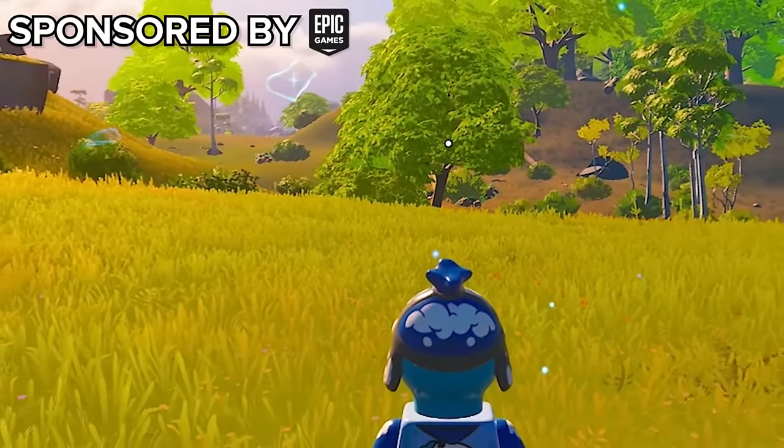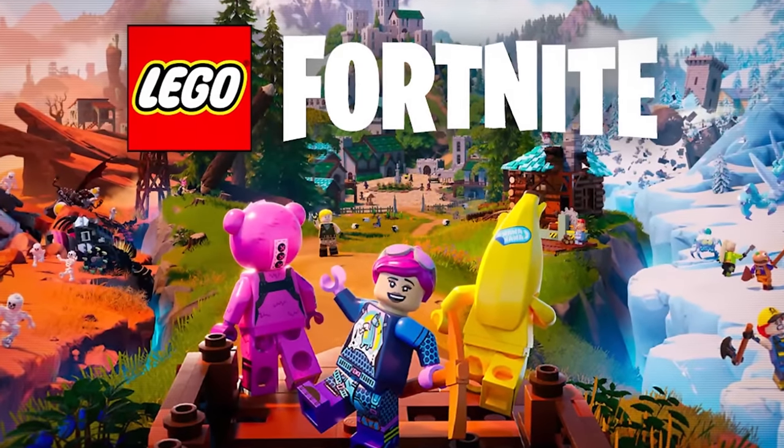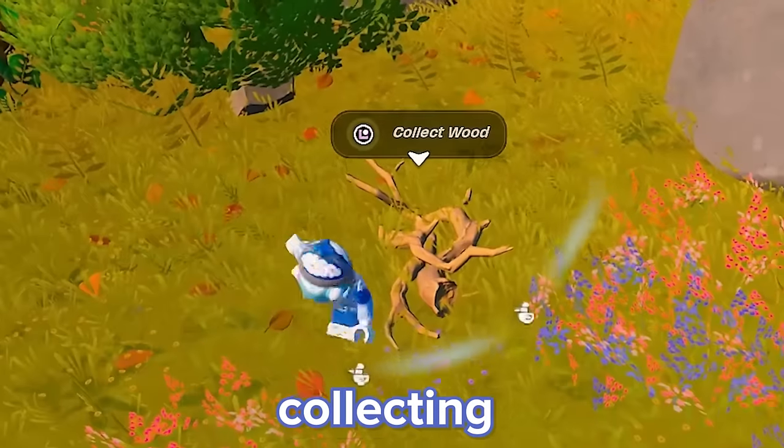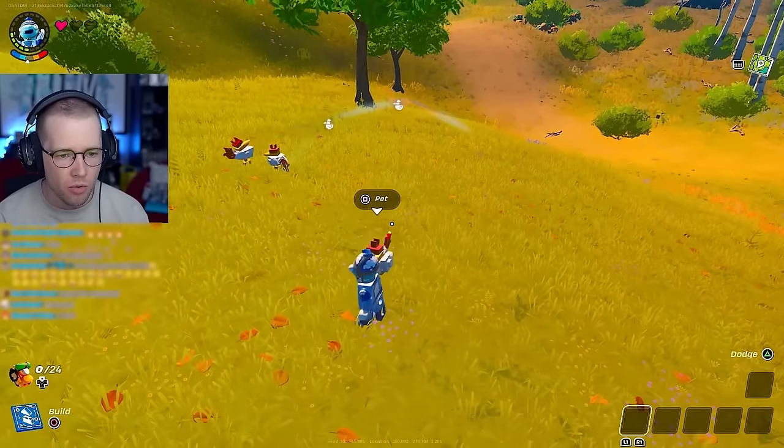Here we go, spawning into a brand new world with nothing and we have to survive. Today we are jumping into Lego Fortnite, and thank you so much to Epic Games for sponsoring this video. Let's start with the basics: collecting wood, granite, and petting chickens. Oh hello chickens! You can pet the chicken.